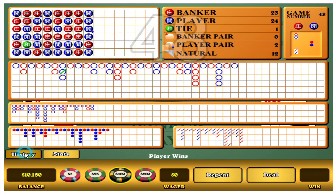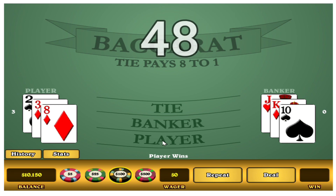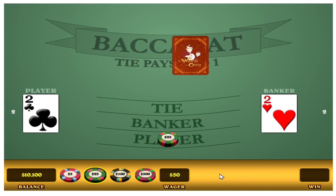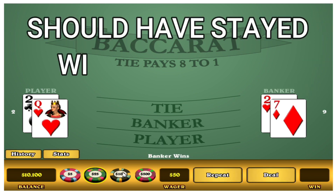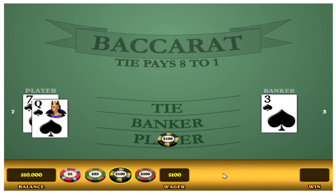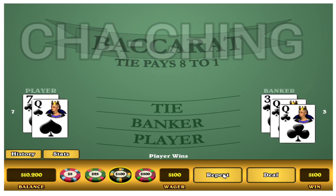Number 48. So, play hand 49. First bet. Another banker. Okay. Cha-ching. There we go.